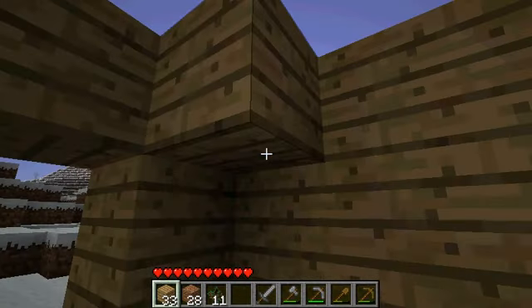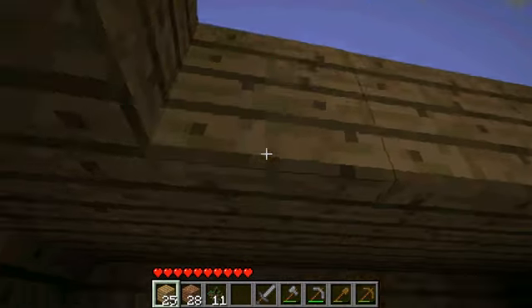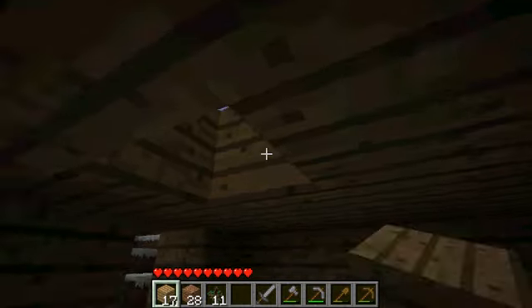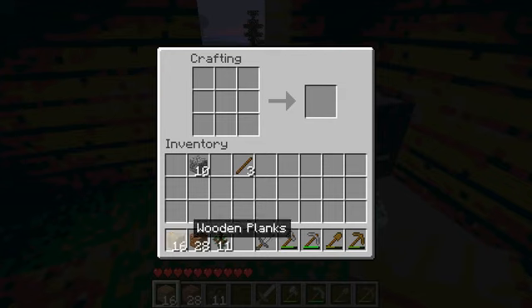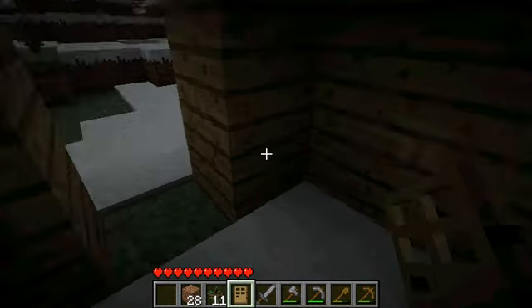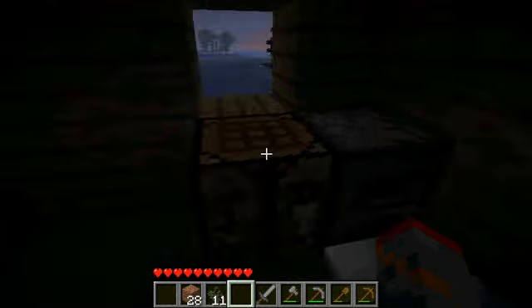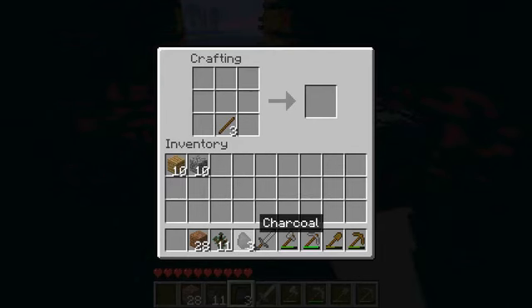The very last thing you want for your house is a door. Open it by clicking on it and it keeps the monsters out. Put your sticks down and coal right there and that's how you make torches. I like to just place them around like this.